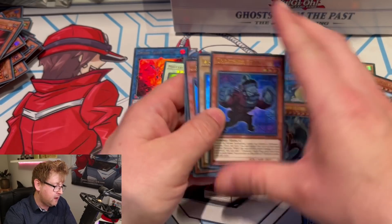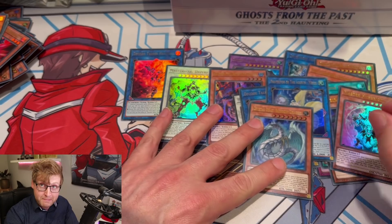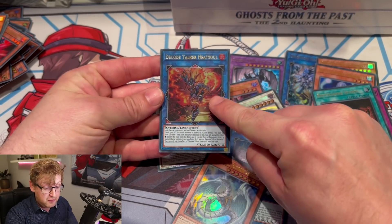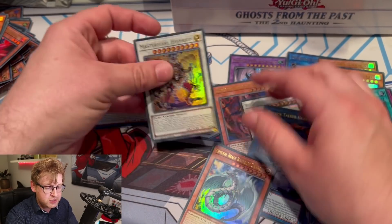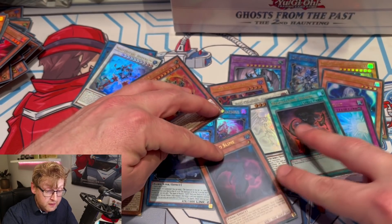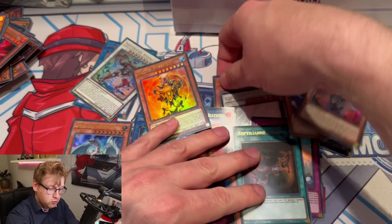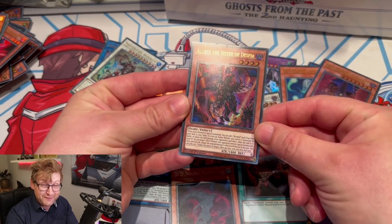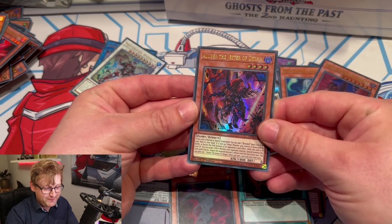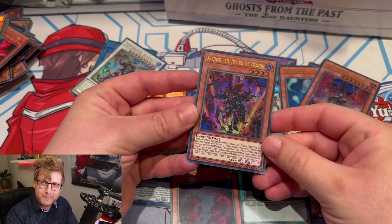So is Ghost from the Past: The Second Haunting worth it? Like the first set, this is definitely a big hit. Some cards are new for TCG players — Heat Soul is format-defining, Helki is in here, the new Agent cards including the new Master Hyperion Synchro and the link, DDD reprints, new Zombie support, Despia reprints including Aluber — which you definitely want if you're planning to play the Despia structure deck. A good one! Don't forget to check the pinned comment for the giveaway, and thanks for watching — like and comment if you enjoyed!